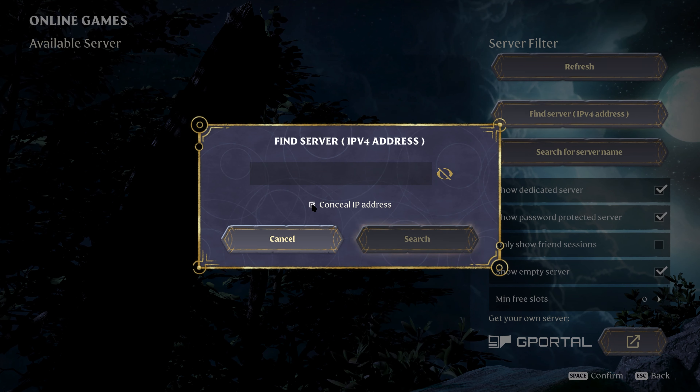Want more in-depth player stats? We've got you covered. Stack splitting has also been enhanced, allowing for more flexibility in splitting stacks. With the new ping function on the world map, multiplayer coordination just got easier — no more shouting at Steve for going in a completely opposite direction!